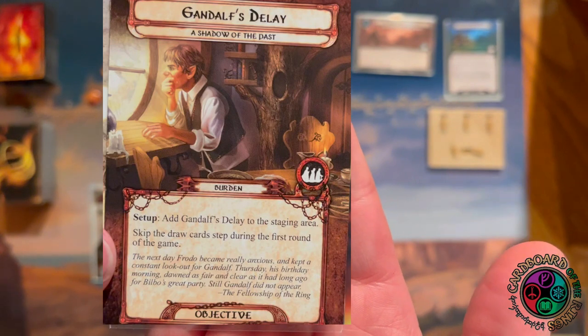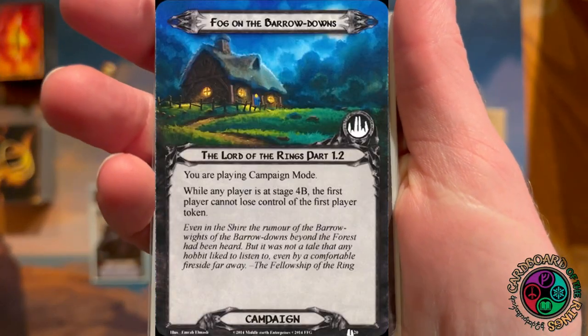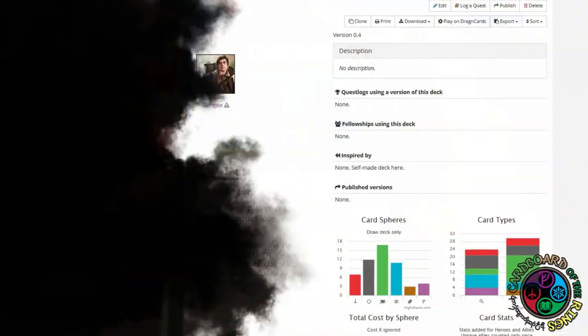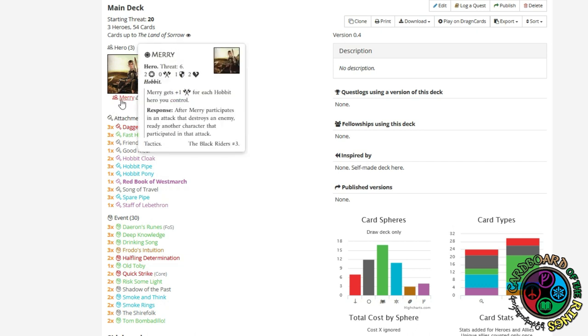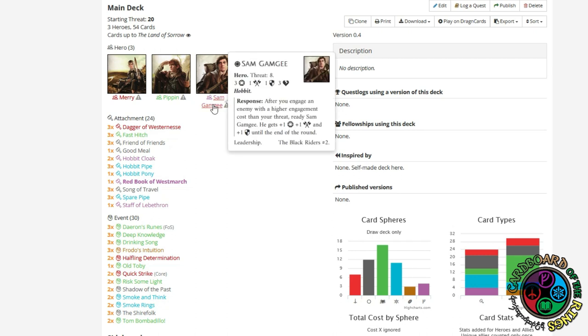Let's take a look at the campaign setup instructions — we got Tom's House right there, just a multiplayer effect, nothing that's going to bother me. Here is my deck: I'm running the same three hobbit heroes as before. Tactics Merry gets the attack boost and can ready somebody who participated in the attack with him. Pippin boosts enemies' engagement and draws a card when I engage an enemy with a higher engagement. Sam can ready and gets a stat boost when I engage an enemy with a higher engagement.